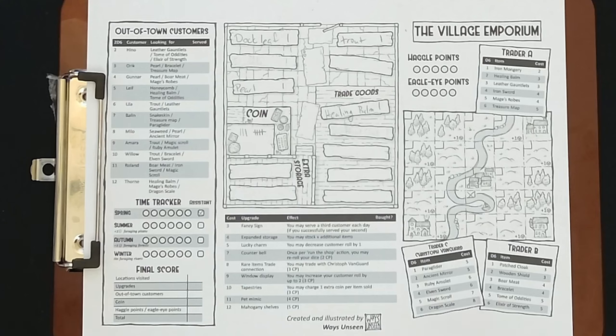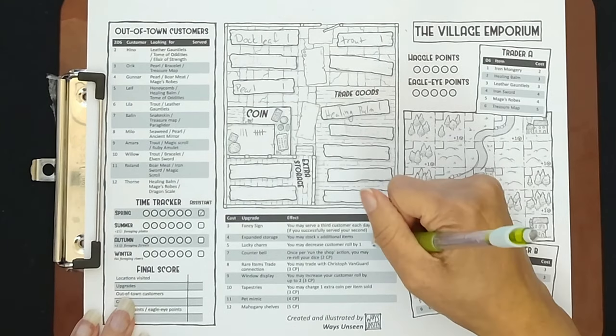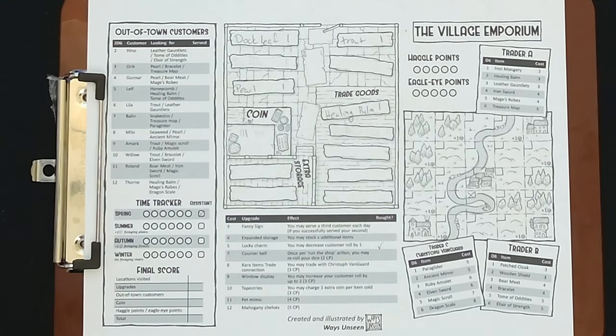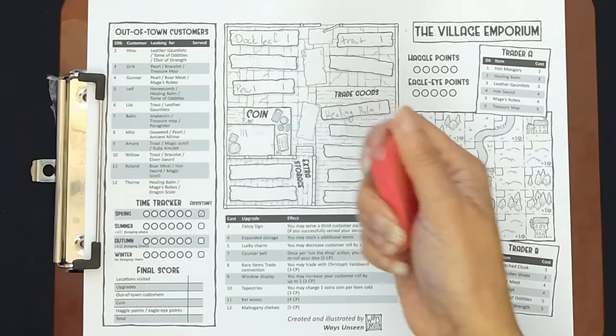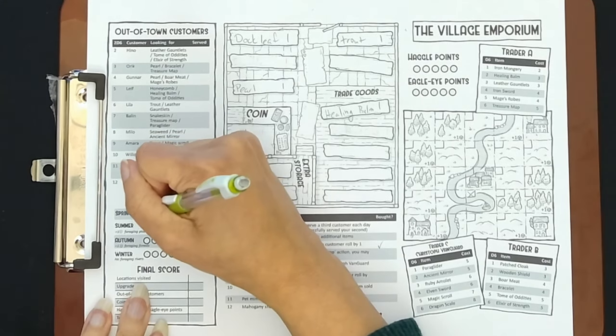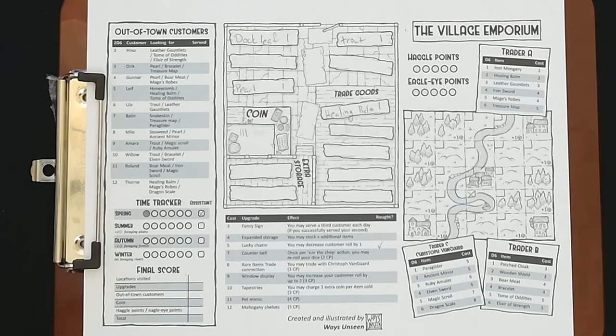It's the end of the day and we have the option of buying an upgrade. We have eight coins, so we're going to spend five to buy the Lucky Charm, which lets us decrease our customer roll by one. That will give us more options on our customer rolls. So that is the end of the day — we're going to mark the day and move to the next one.